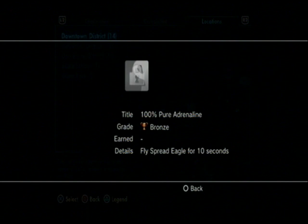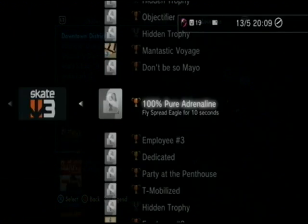which is a bronze trophy and it is to fly spread eagle for 10 seconds. What spread eagle means is you click the left stick, right stick, L2 and R2 all together to go into free fall — kind of like Call of Duty mode. Then you hold down the right stick to go spread eagle and you float in the air and can move around. You have to be in the air for 10 seconds.